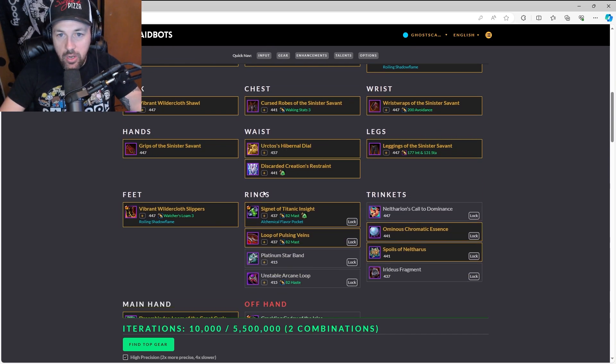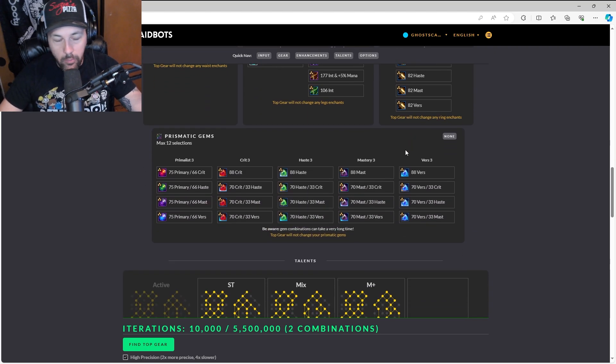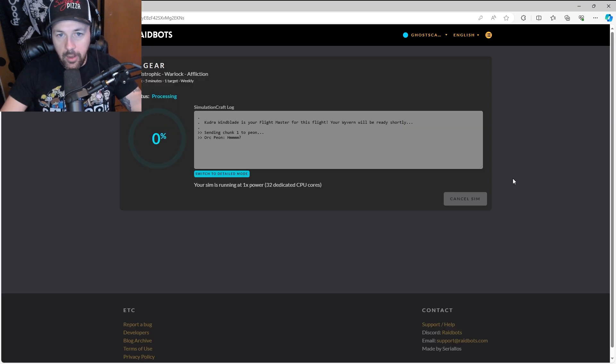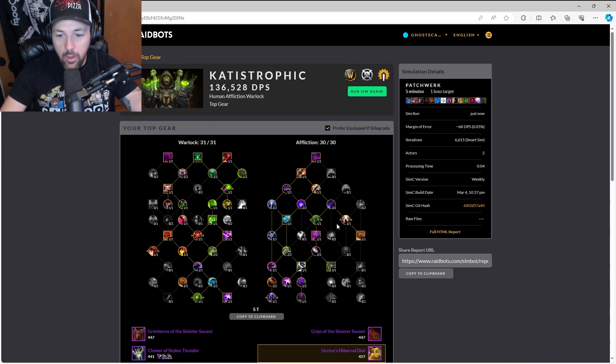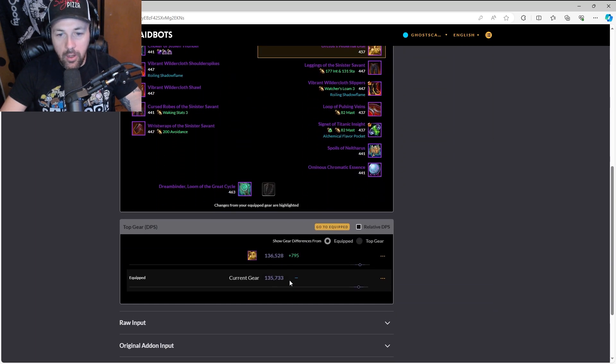You can select any gear that you have. In this case we're going to see which of two items is better. You can add all these different things — this is how you check your enchants, how you check what craftable item you need, and how you find out if you're wearing the best gear. It checks everything: your talent builds, everything. Then you click 'Find Top Gear' and it'll run through the combinations.